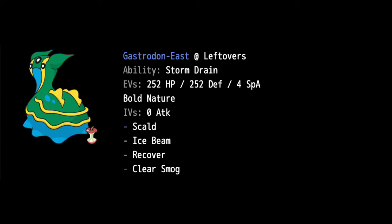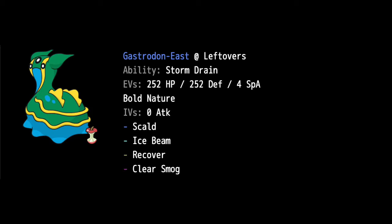I'm super excited to use Heatran. I'm positive this Heatran will fare very well in this matchup. Gastrodon is the next Pokemon. I'm kind of disappointed because I thought Gastrodon could get Stealth Rock — apparently it cannot. But that's not going to stop me from using Gastrodon. This one is a more defensive variant with Storm Drain, holding Leftovers, max HP, max Defense, Bold nature, IVs set for 0 Attack. We have Scald so we can burn Pokemon, Ice Beam to hit Flying types, Recover, and Clear Smog. Clear Smog can get rid of the stat raises of Pokemon on the opposite field.